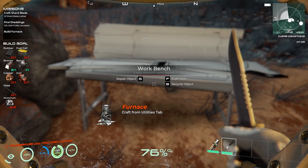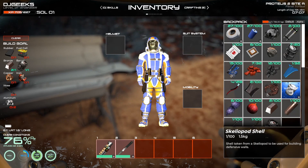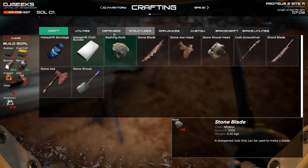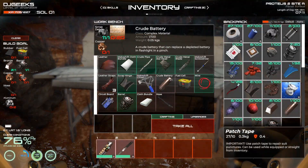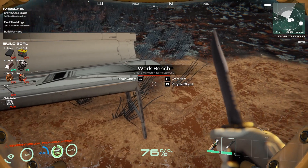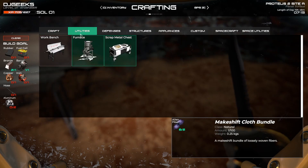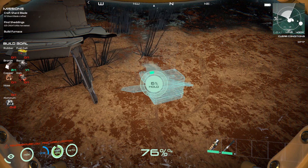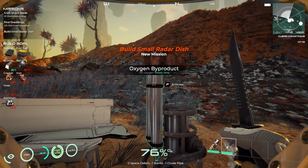We need a crude pipe - F1 is tab. This is hard. What do we need? We need a crude pipe - can we make one here? Yes, we can. Boom. Tab - utilities, furnace. Furnace can go there. There we go - we can get oxygen from here, just like that. Perfect. We put this in here. F2 use - we can now make stuff in this: glass, containers, rubber, plastic. Let's make some plastic. You hold down to do multiple hits.